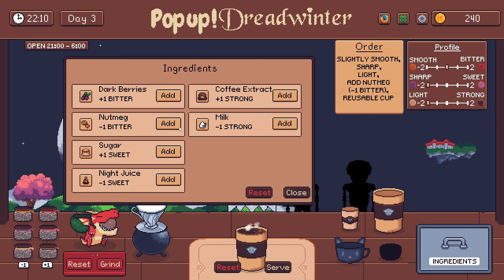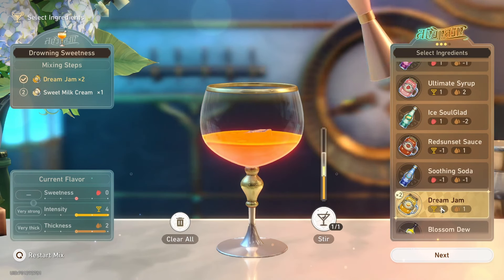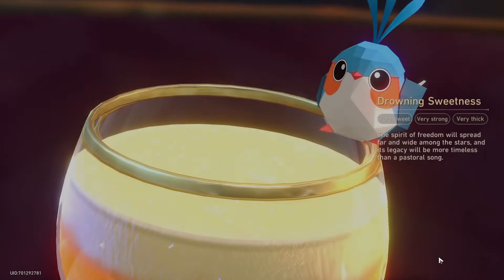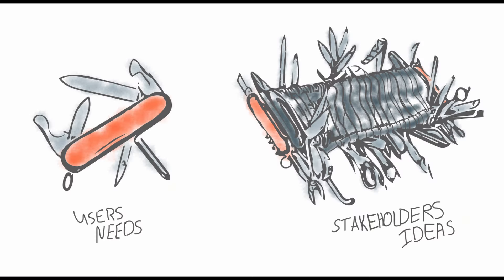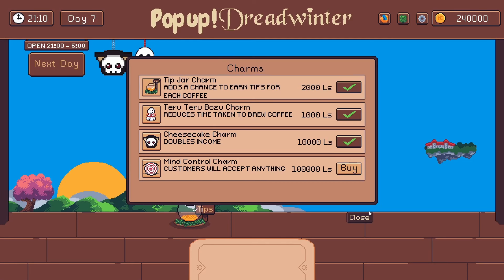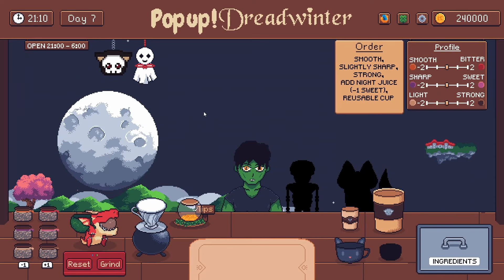I wanted to add more features as well, such as having unique drinks you could make by following a recipe, and decorations to make a drink unique. But when you have so little time to make the game, it's best to keep things as simple as possible. I did add in the ability to buy charms, which provides certain effects to boost your income. I think this fits in well with the spooky theme, so I'm quite happy with this idea.